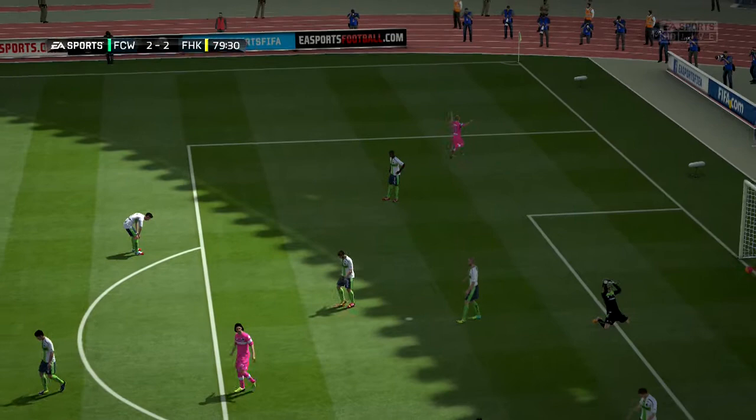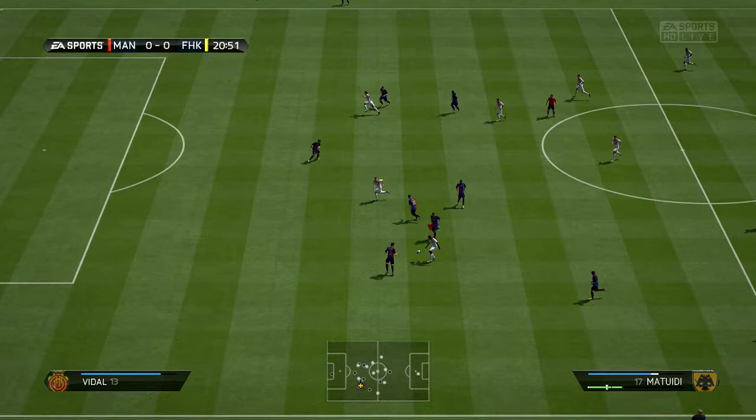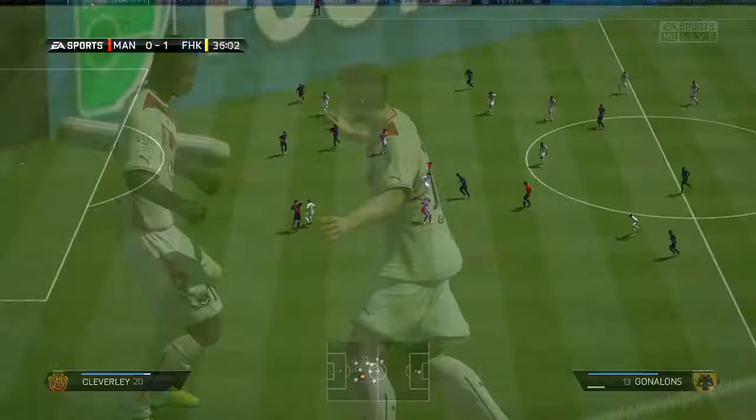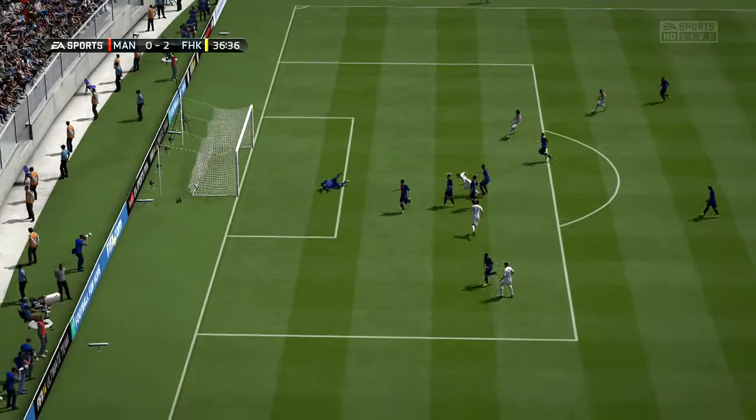His only downside was with him being left-footed and only having a 3-star weak foot — it did let him down. He was always favouring his left and it didn't make the most of him being up there at left forward. You would be better off with a right footer in that position, or at least a left footer with 4 or 5-star weak foot.